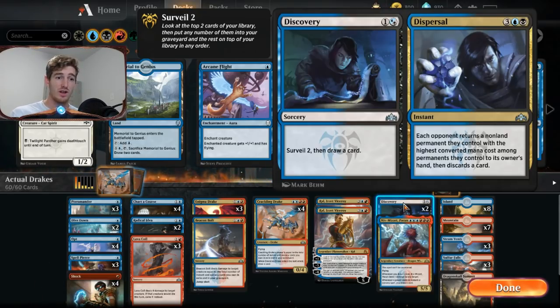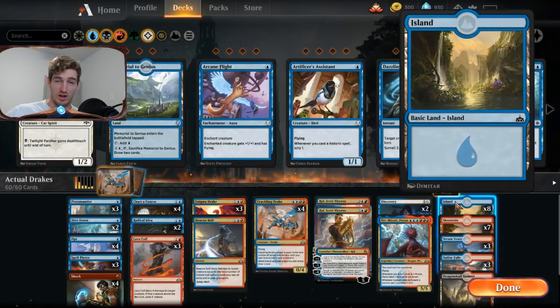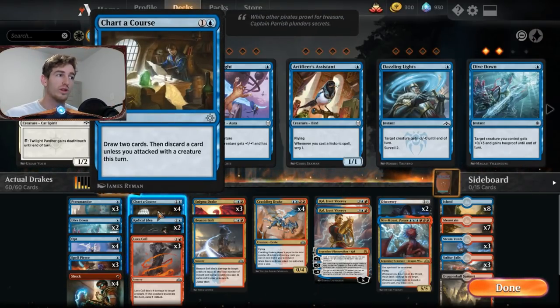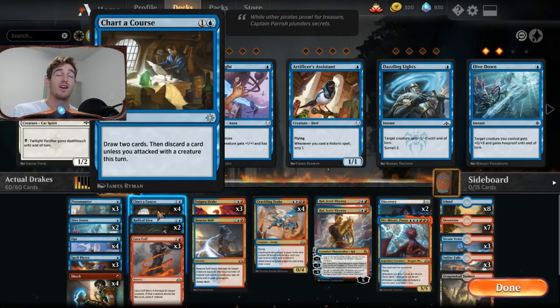We occasionally cast Dispersal — each opponent returns their highest converted mana cost non-land permanent to hand and discards a card — useful against things like Carnage Tyrant. We have one Dragon Skull Summit and one Swamp as a single black mana source just for that. Chart a Course is wonderful — draws two cards and we discard one unless we attacked this turn. Usually we'll attack with a creature and then cast Chart a Course to maintain card advantage.